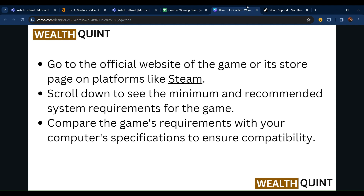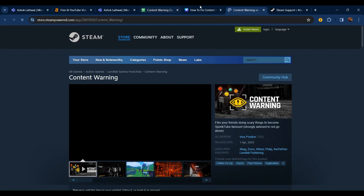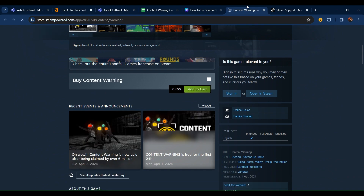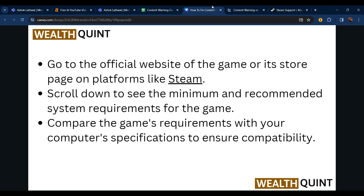Go to the official website of the game or its store platform like Steam. Click through to the Steam store page — store.steampowered.com — and scroll down to see the minimum and recommended system requirements. You can see the requirements listed there. Make sure your system matches these requirements and compare them with your computer's specifications to ensure compatibility.